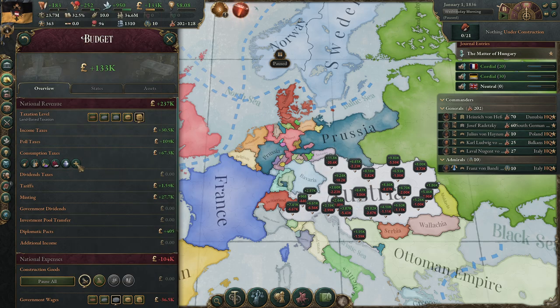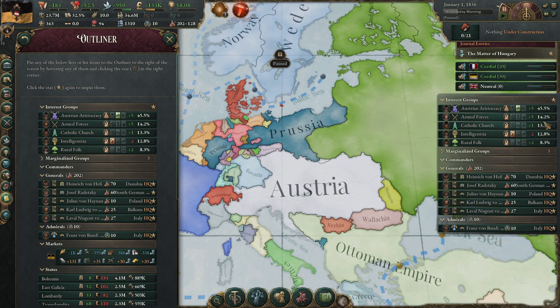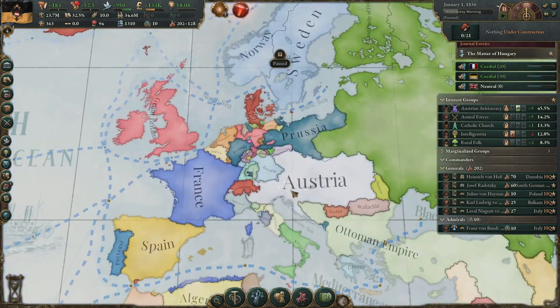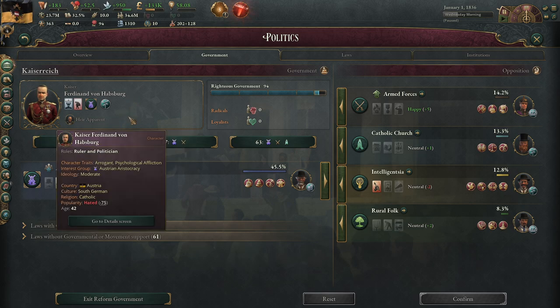With the 200 influence points I have left, I am going to Bolster the Armed Forces, because we want to get the clout higher and make them happy so our armies fight harder. There's another thing you want to do: at the start of the game you only have the Austrian aristocracy in the government. You could put in the Catholic Church, but that's not going to change anything really.